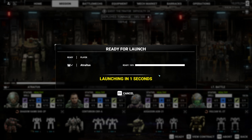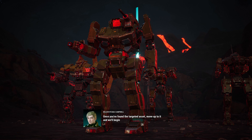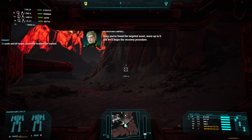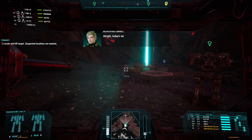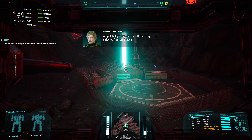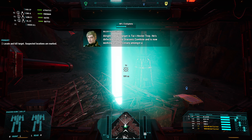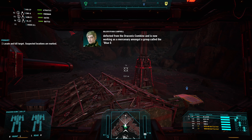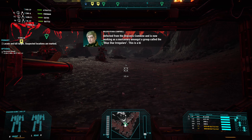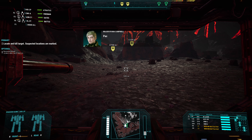Okay, let's do this — this is going to be interesting. Once you've found the targeted asset, move up to it and we'll begin the recovery procedure. Today's target is Hester Troy. He's defected from the Draconis Combine and is now working as a mercenary among a group called the Blue Star Irregulars. This is a big bounty, so let's cash in on it. Package acquired.